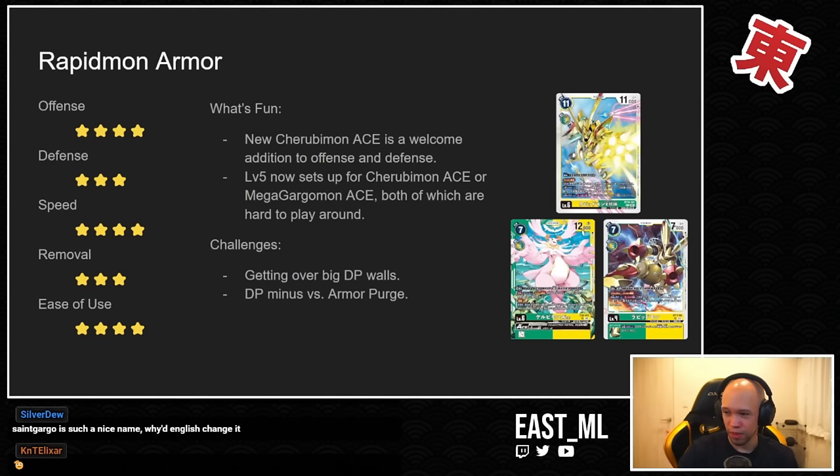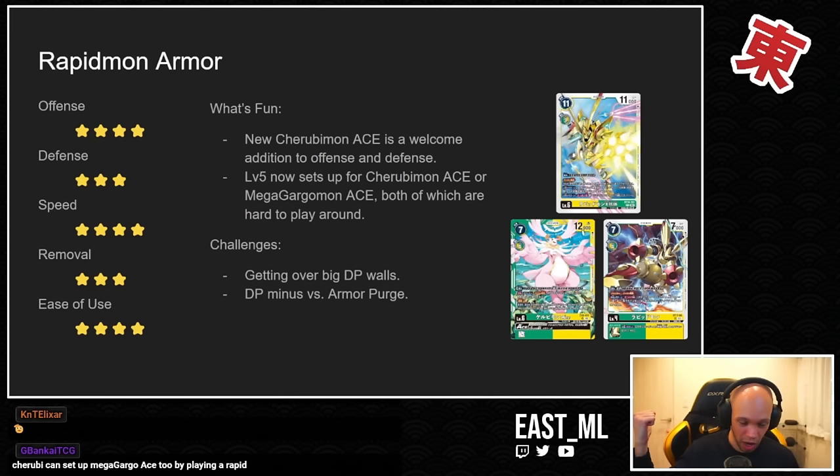There's also the challenge of DP minus versus Armor Purge. The deck has really good defense in the form of Armor Purge from the level fours and Rapidmon X, but DP minus being so prevalent in the game now just eats away at Armor Purge. When you rip off that top armor card, the DP minus is still in effect, so the lower level Digimon just dies. Your Rapidmon at 7000 DP gets minus 8000 DP, Armor Purge comes off, and you're down to a Terriermon that just dies.